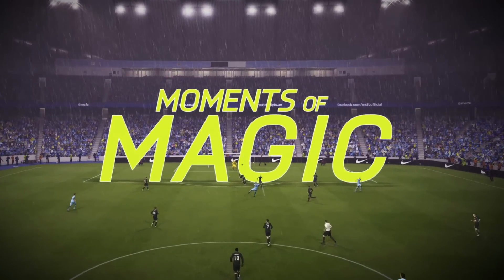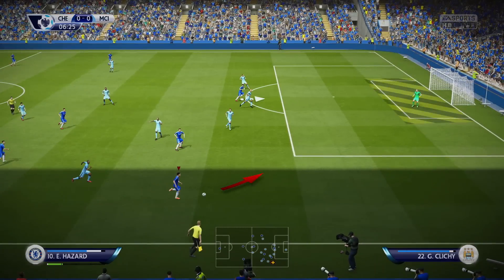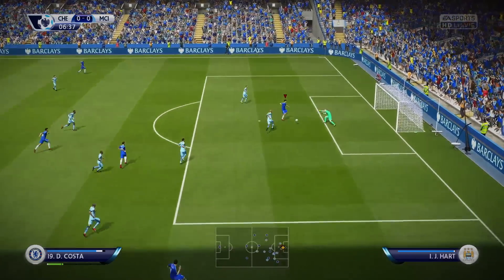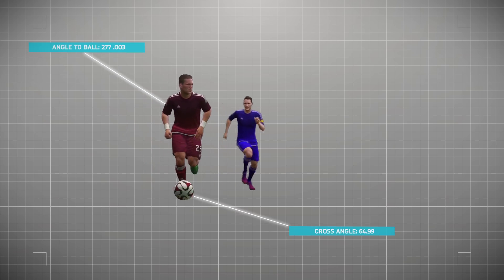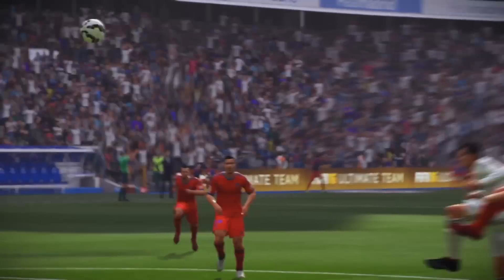And in attack you'll create more moments of magic. With dynamic crossing, we've changed the double and triple tap crosses to be whipped balls behind the back line. We've improved the targeting to better lead your attackers. You'll have to work to create space, and if you do, your players can curve their approach to kick, rewarding you with more accuracy.